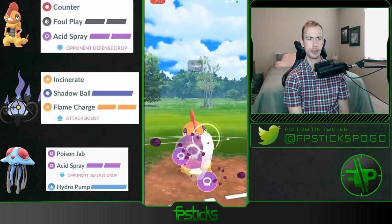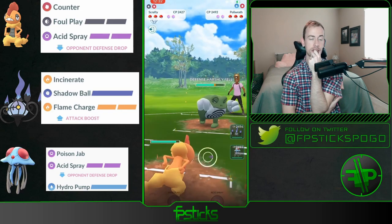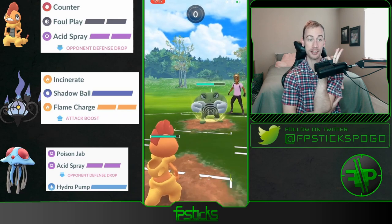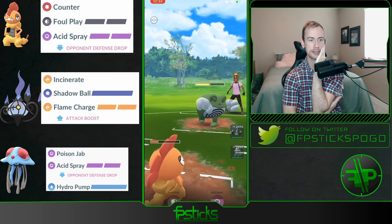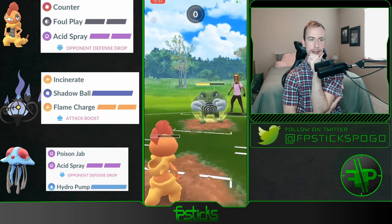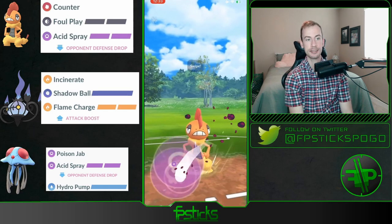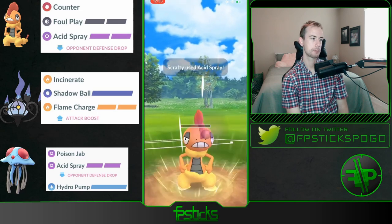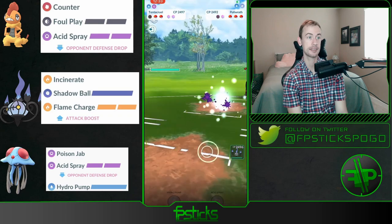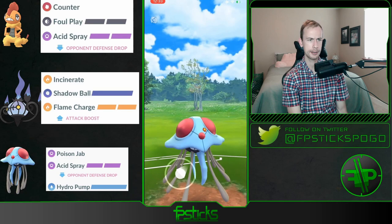Gonna drop the Acid Spray. If it's running Scald, that is very scary. If it's running Dynamic Punch, that's very scary too. Oh boy — Scrafty does survive it though. Do you just sack the Scrafty? Okay, they reveal their move set and able to get to an Acid Spray. Nice — Ice Punch, Dynamic Punch. So Tentacruel is gonna wall this, and actually gets a shield off the Acid Spray. Oh man, then they swap — oh, is this triple water? Poliwrath and Gyarados already.